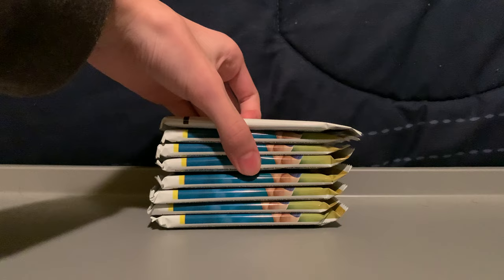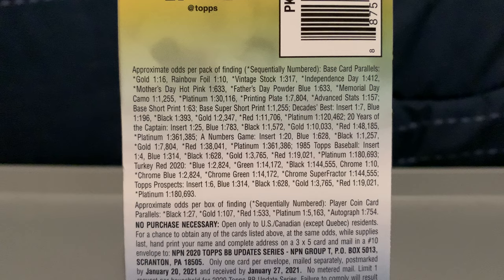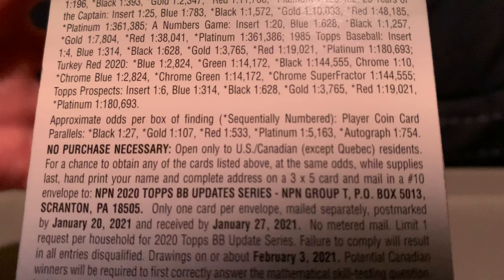All righty, there are our seven packs. This one pack looks thicker — I don't know. And then we have our one coin card rather. I want to show you guys the odds. For the approximate odds per box of finding the player coin autograph it's 1 in 754. I was thinking in the car ride back — what if you could feel the sticker on the card if it is an autograph?